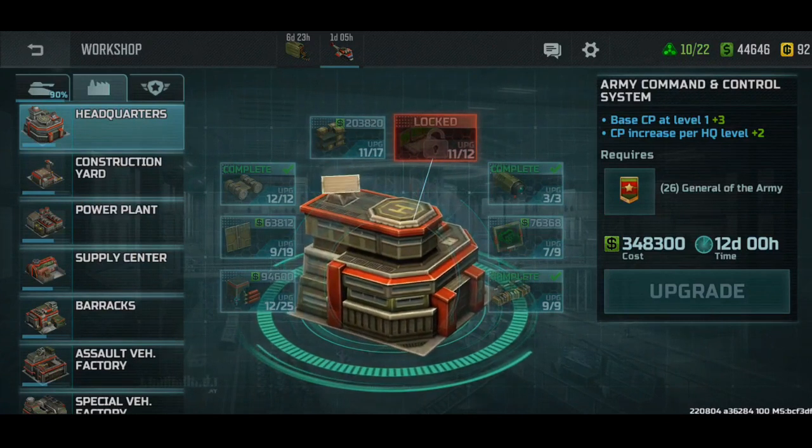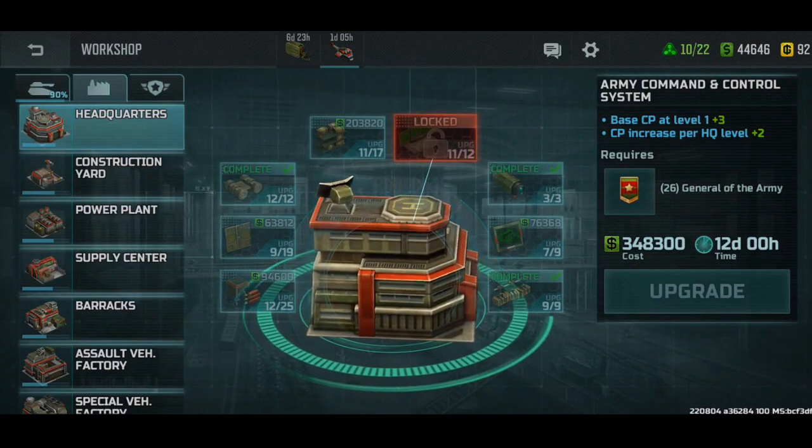That's enough to get a whole squadron of Hawks or Vertex - that's four Vertex or four Hawks. So you'll be at a pretty big disadvantage.